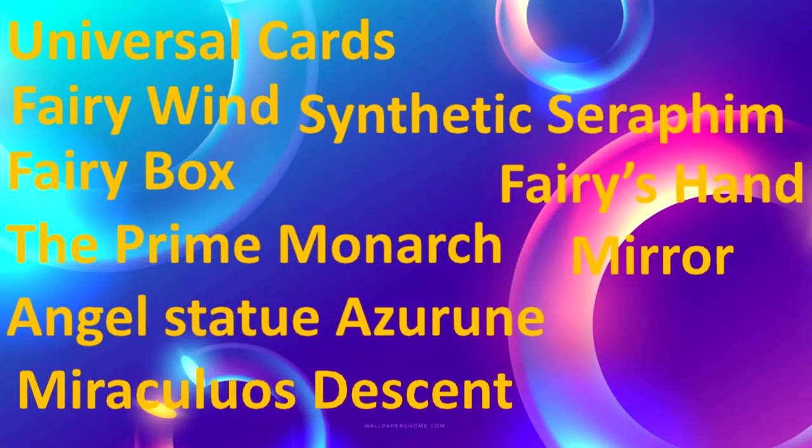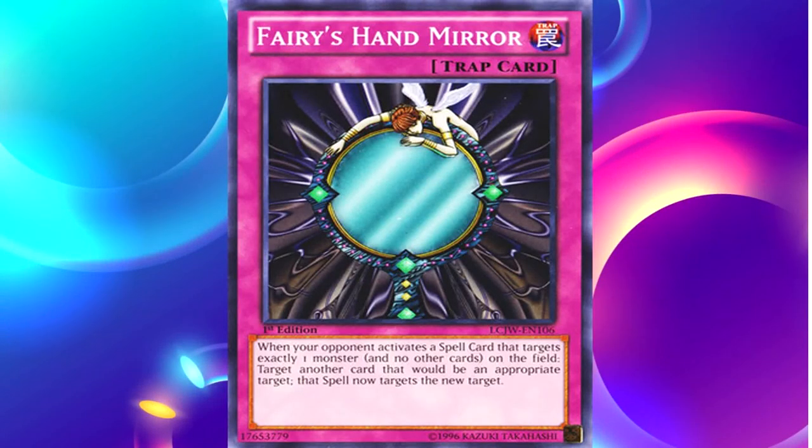Next, we're going to talk about Fairy's Hand Mirror. Let's zoom into that card. As you can see in front of you, we have the normal trap Fairy's Hand Mirror. Let's read its effect: When your opponent activates a spell card that targets exactly one monster and no other cards on the field, target another card that would be an appropriate target. That spell now targets the new target. This is a card from when the game was first released — it was a good counter to cards like Hammer Strike and the plain destruction cards from the early days of Yu-Gi-Oh.